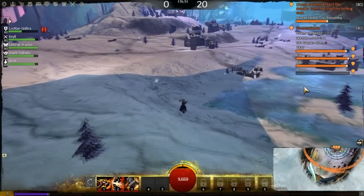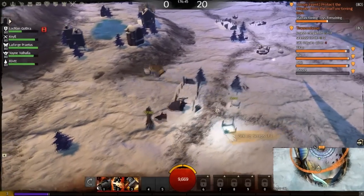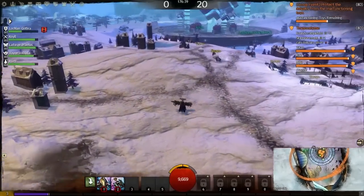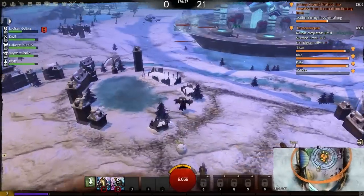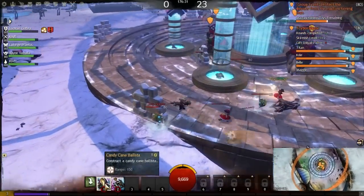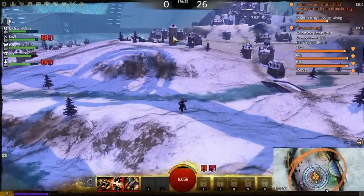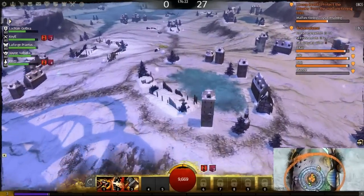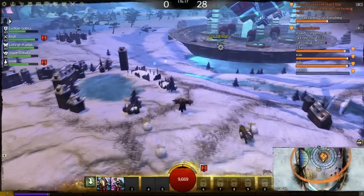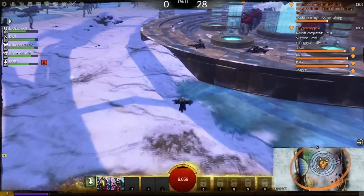You have these five dolyaks - we're down to three - and you have to protect them. To protect them, you have to build units, and to build units you have to go get supplies by breaking these piles. You can actually break the toys as well by using abilities, but I find it easier to just get these sentries up. We're on wave zero right now and we're actually failing, which is kind of sad.